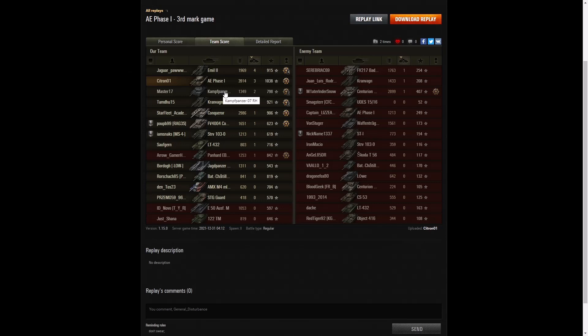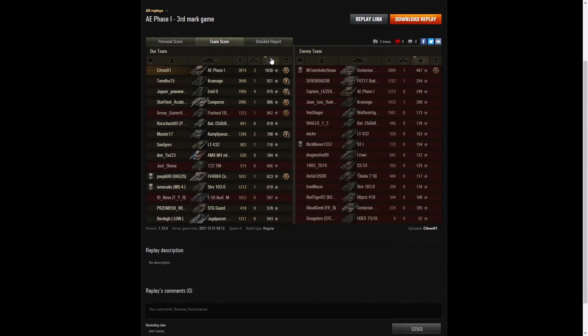Two kills went to the 07 RH, and nobody on the enemy team managed to get more than one kill. Thankfully none of those were on our side of the battlefield — they were obviously elsewhere fighting it out amongst the houses. When it came to base XP, Citra01 got the most — in fact he's the only player to get over a thousand, with 1,038. Second highest was the Cranvane with 921, third highest was the Emil 2 with 915.